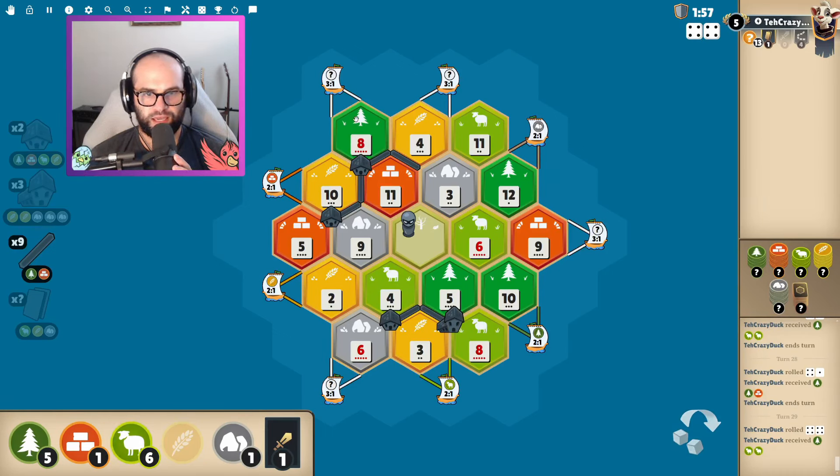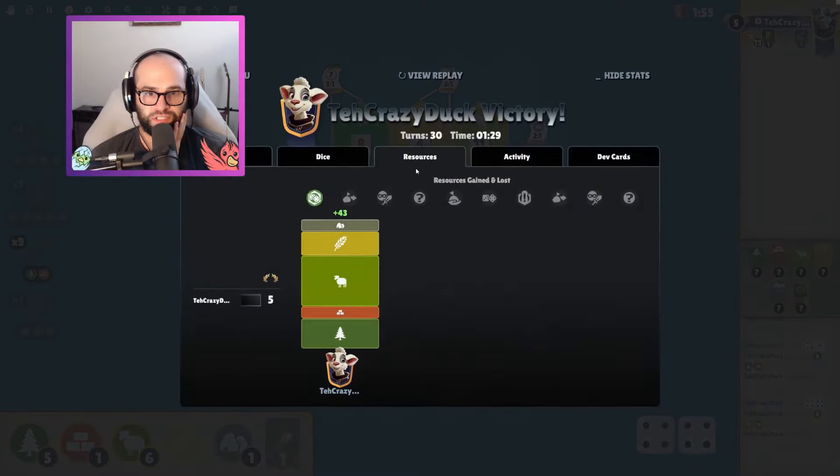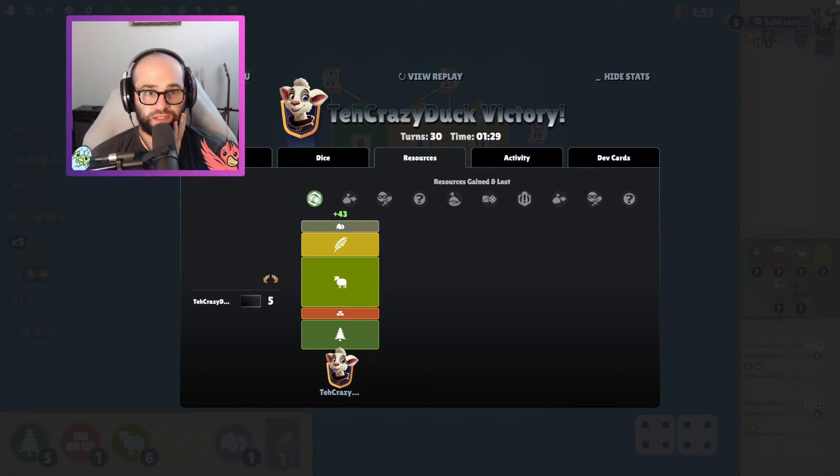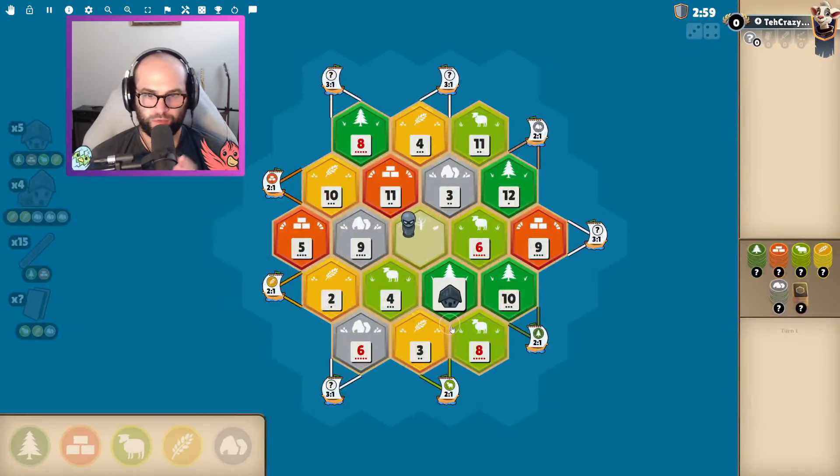One too slow. You got to get two cities on the 8s because the 8s roll so much at the end. Where does that put us? 43 plus 3 — did we improve? 46! Look at me go. Let's go one more.